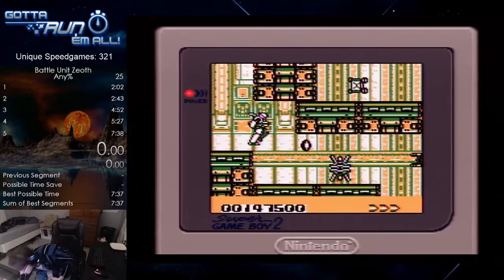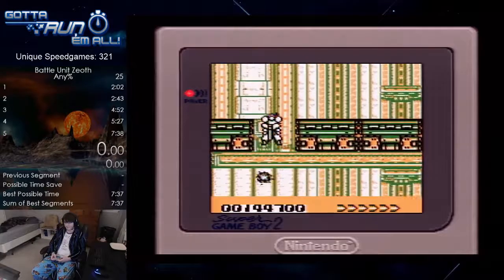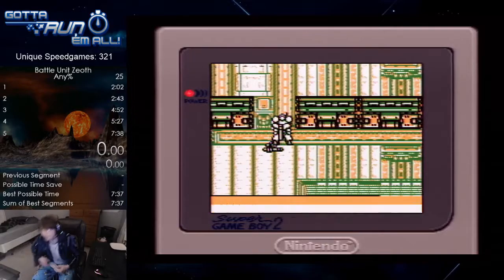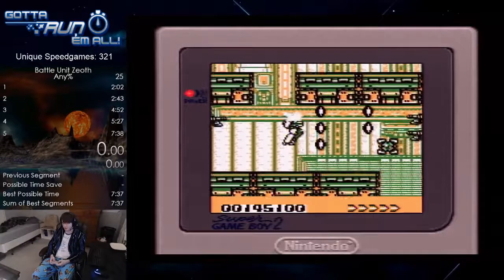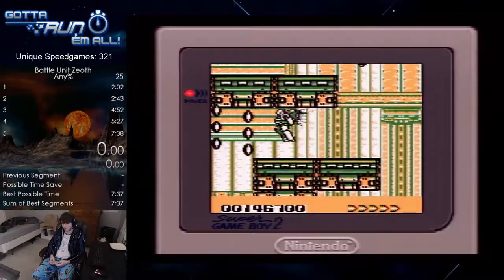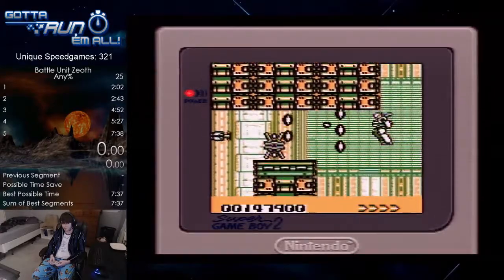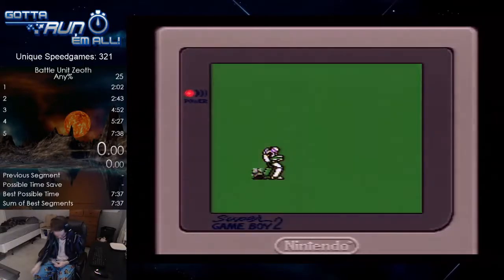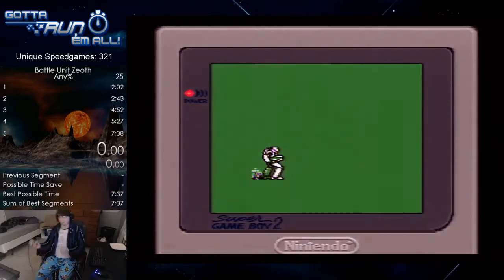Let me do that again without talking through it. It is possible to accidentally rub up against the wall and not actually go forward — that's happened to me a couple times. Don't worry if you take damage because there are some health pickups in the next level. That's the second stage — it's really short.